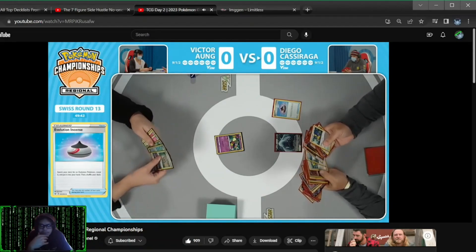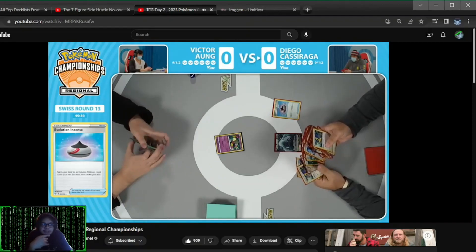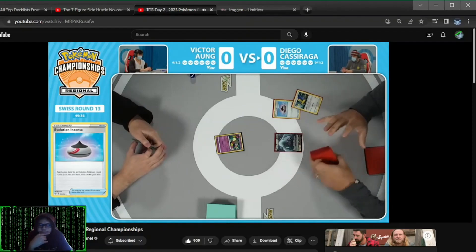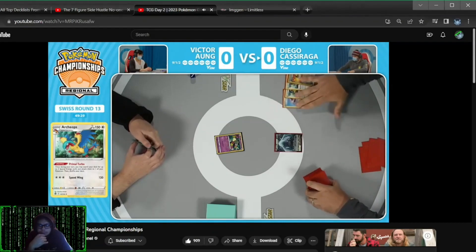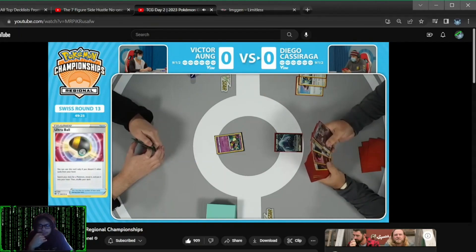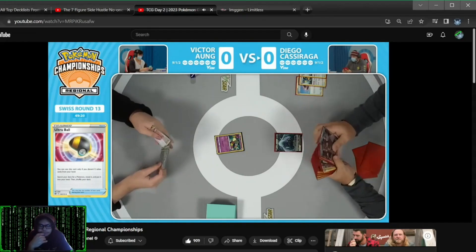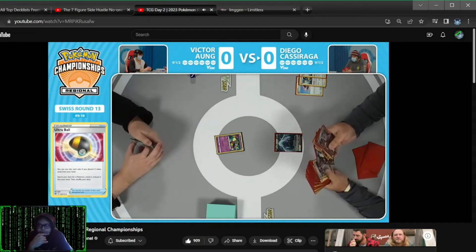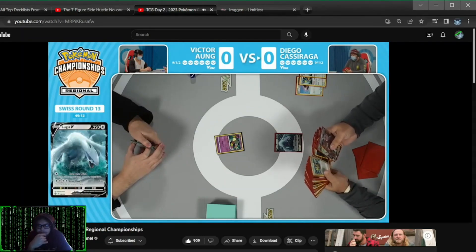You need to get this Pokemon into the discard pile as early as possible. Don't leave any room for error. Don't let your opponent disrupt your hand. But usually when you're looking at your opponent and they're on Comfey, you're not too scared about losing your hand. Diego, calm down — it's only round 13. Double Archeops Ultra Ball — perfect start here. Even having the Lugia V-Star in hand, you can find a Lumineon here potentially and set up for next turn.